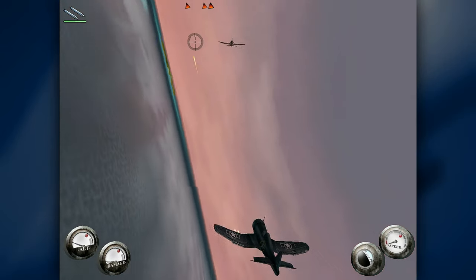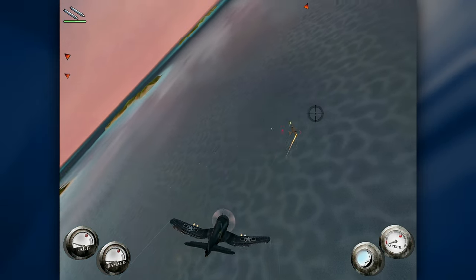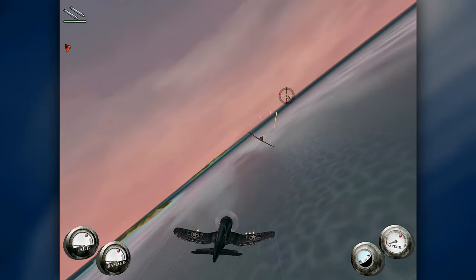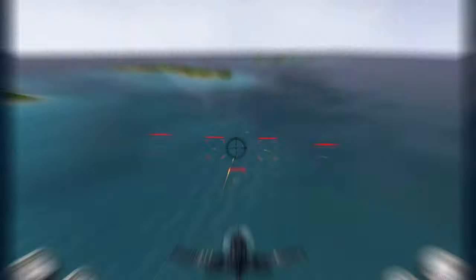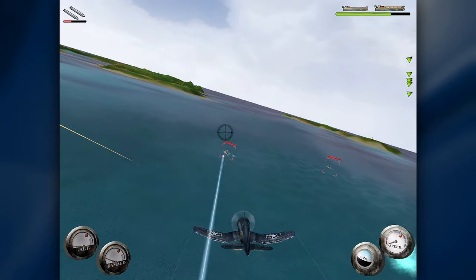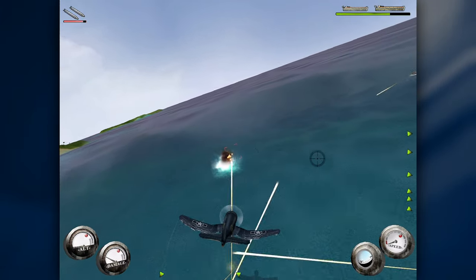For air power, you are given either the F4U Corsair or the SBD Dauntless. Most missions feature the Corsair, which is fast, nimble, and powerful. You can down enemy Zeroes very quickly, then throttle up to escape enemy fire or get some distance to set up an attack run. You'll be equipped with unlimited rockets, which aren't so useful against airborne targets, but you can take out small landing ships or artillery sites. The missions in the Corsair are always fun.